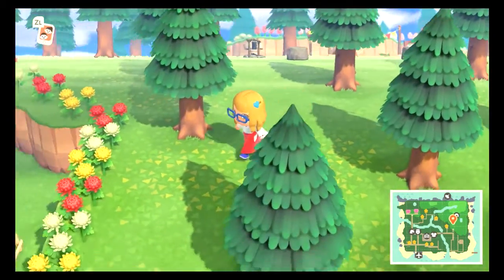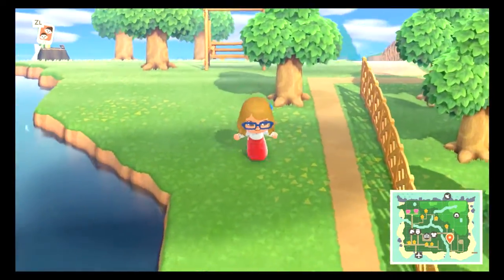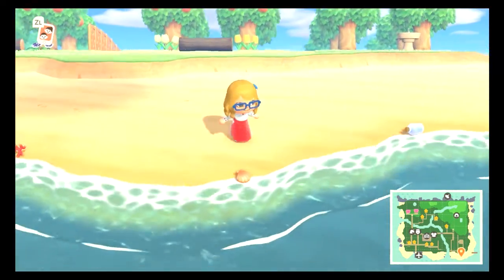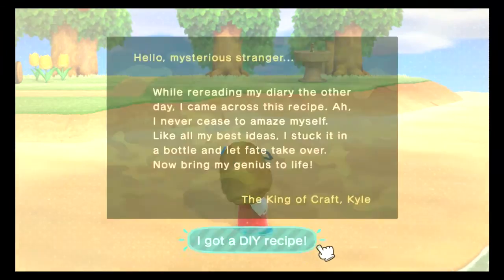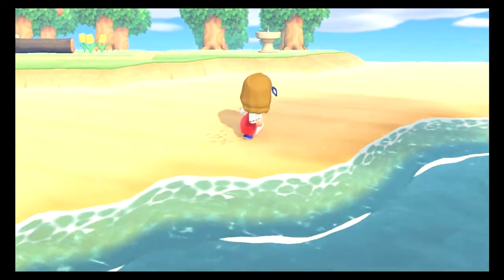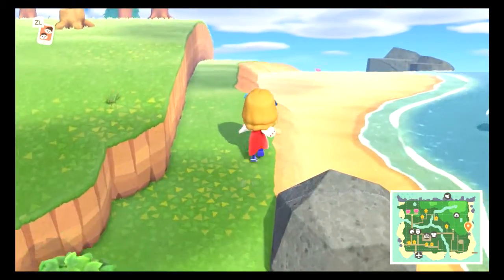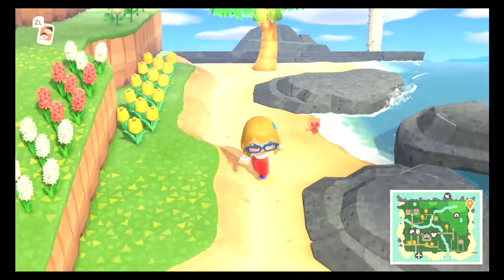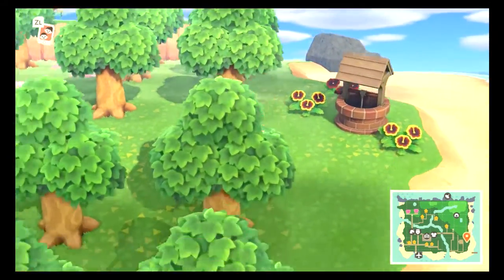I don't think he's up here anymore so I'm going to go down here — maybe he's in the orchard. A little orchard going on here. Pick my DIY — to be something good. Stone wall, I think I already have that, must be like a wallpaper. Alright, thanks! I must have missed him because I don't see him here. Oh Redd — I'm trying to find him, trying not to crush my flowers.